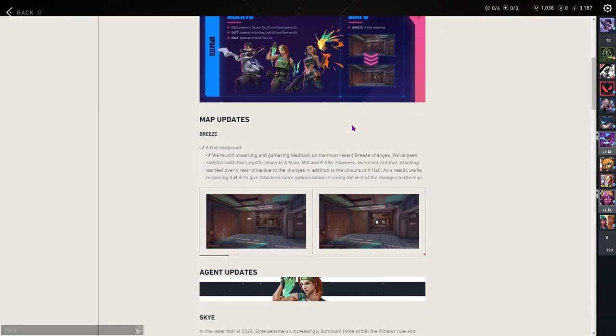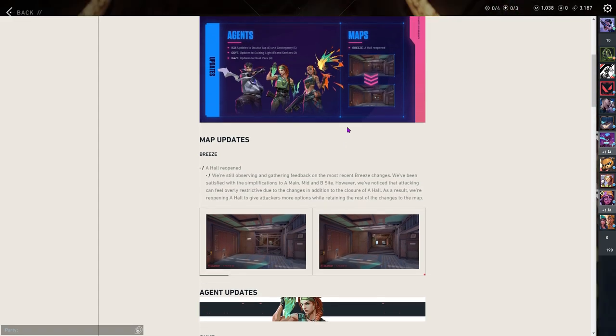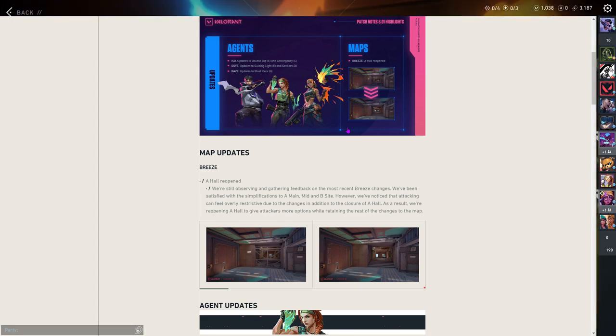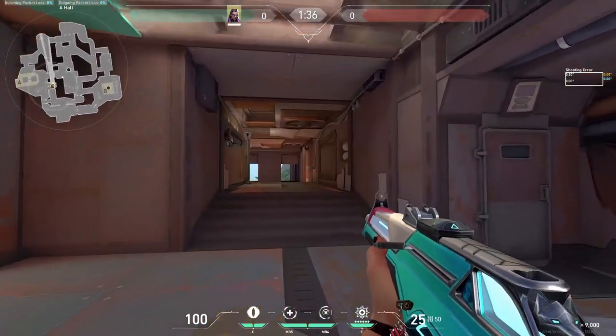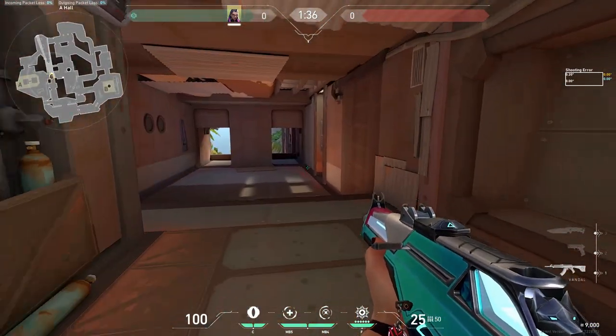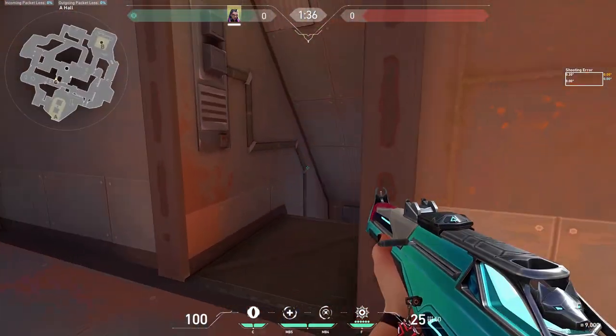Hey everyone, we got some patch notes today — 8.01. They changed some stuff on Iso, Sky, and Rays, and they reopened Breeze halls like a hall. We're gonna go see all this. It's all open now, so some of you might like it, others of you might hate this.